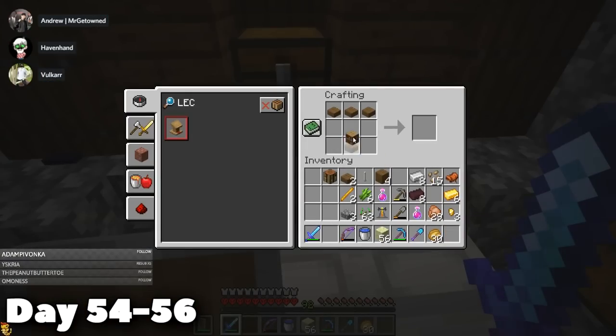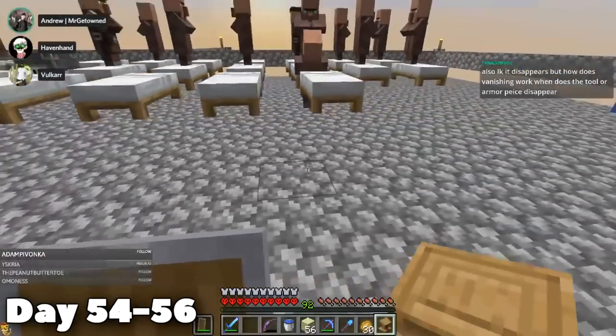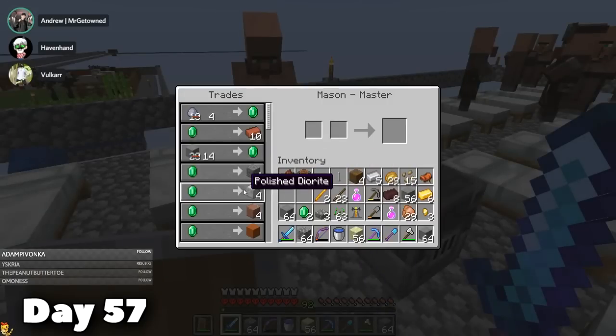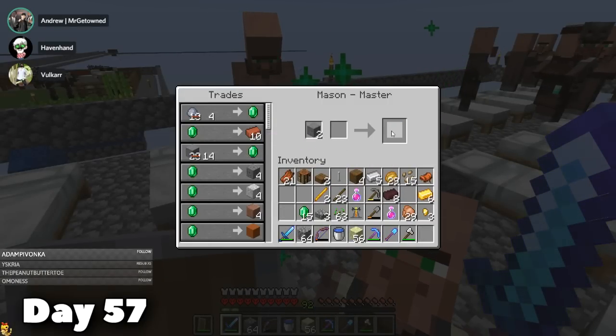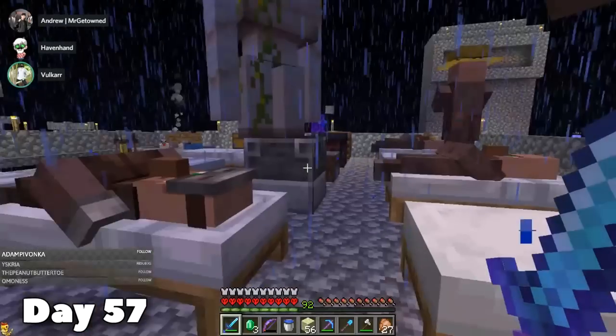I finished off the day by making a lectern. It was time for us to get a level 30 enchanter set up, and the quickest way to get bookshelves is to trade for them with a librarian. On day 57, it was back to the grind for emeralds. I only need 15 bookshelves — I don't think it will take that long. I was able to get three by the end of day 57.